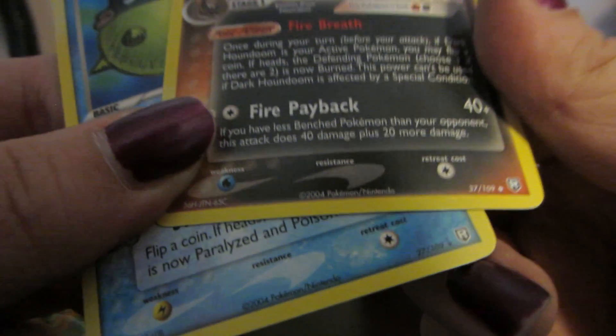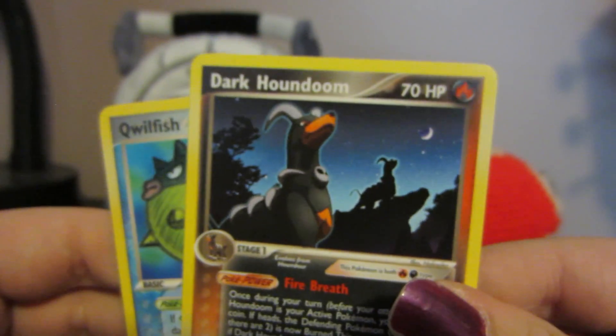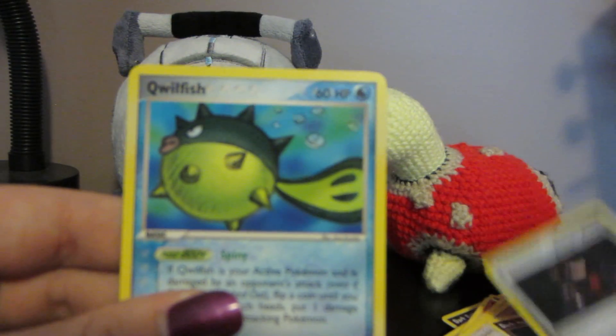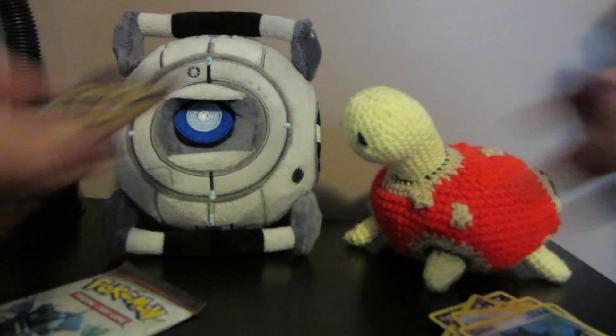So what did I do wrong? Oh wow — Dark Houndoom is an uncommon, so I accidentally stuck that between these two. Qwilfish is actually my rare, although I like the Dark Houndoom better.